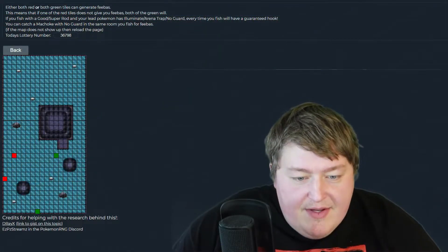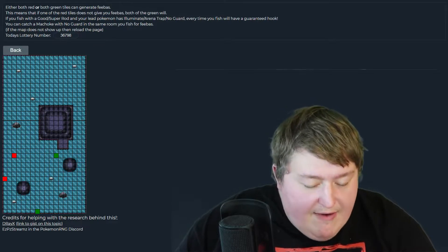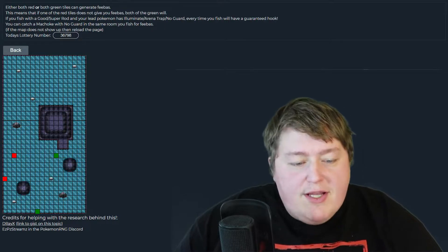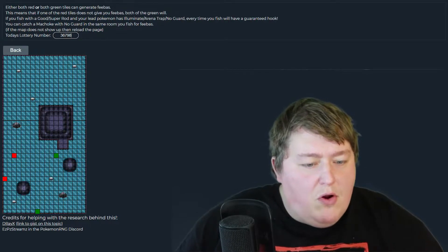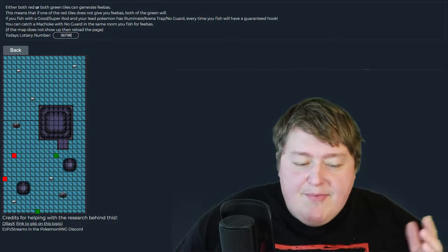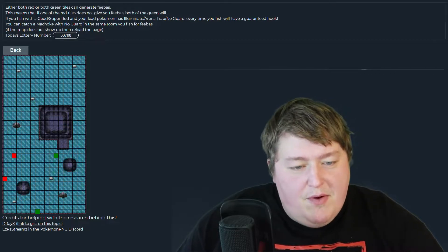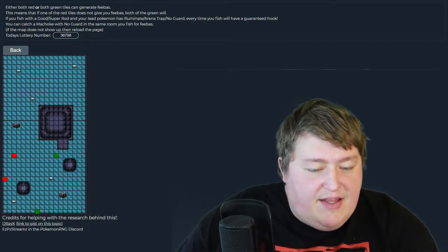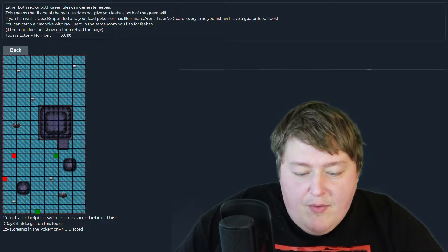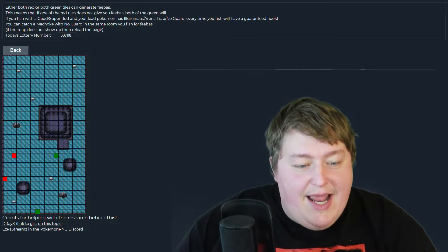As you guys can see, these four tiles are going to be where I can find Feebas. Apparently all four tiles work, but if the green tiles don't work, then it's going to be the red ones for sure. I guess if the red ones don't work, the green ones work and vice versa. These four tiles here are going to be the ones that have Feebas. Now that we are done getting our information, we need to go ahead and get over to Mount Coronet.